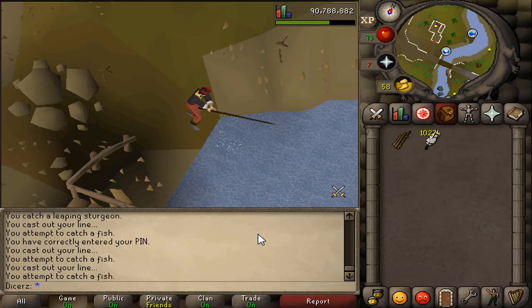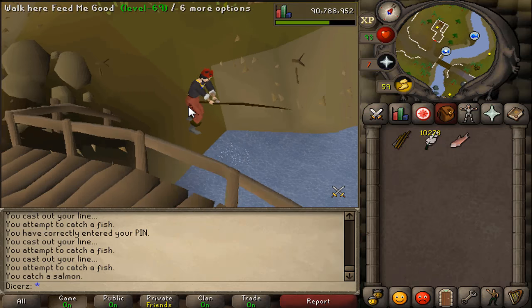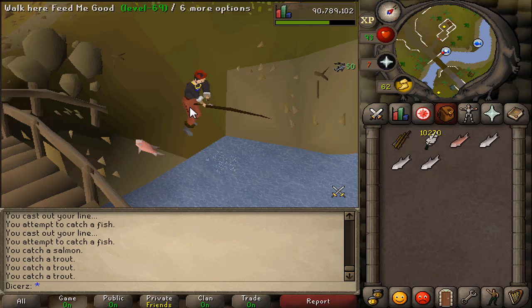It's not only barbarian fishing at Otto's Grotto that's made easier — any type of fishing where you want to drop the fish instead of banking them for faster XP has been improved, including fly fishing, which is also available for free players and is the fastest way to get to level 99 fishing in free-to-play.